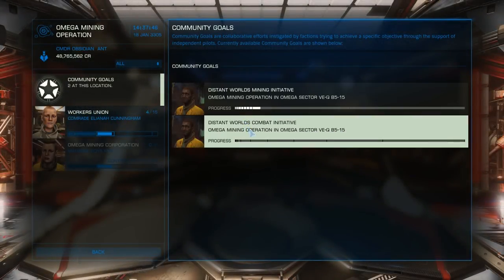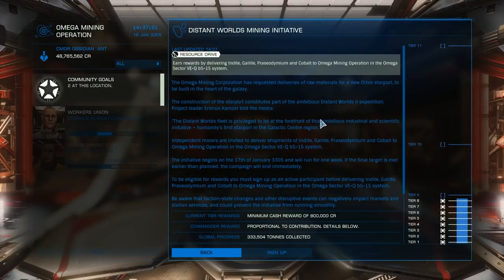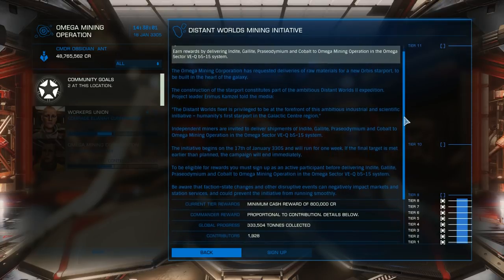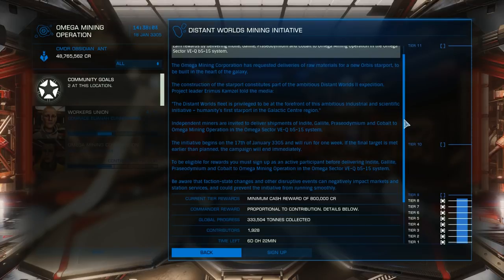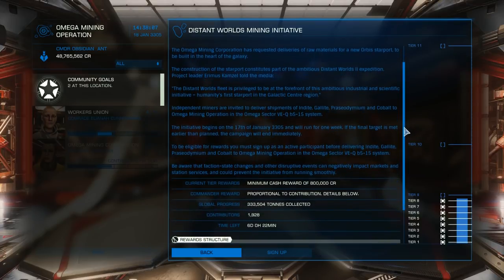If you haven't checked the community goal yet, you can sign up for it here at this particular station. You can sign up for it anywhere else, but it won't be much use to you, as the mining materials need to be delivered to this particular station. You may have noticed that the tiers of this community goal are very high — currently at tier 11 — and it may even push to higher tiers yet, as Frontier keep adding extra tiers.